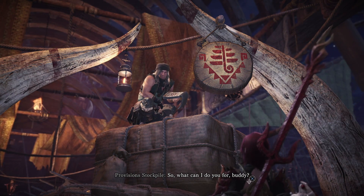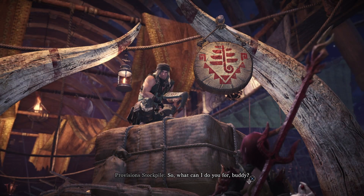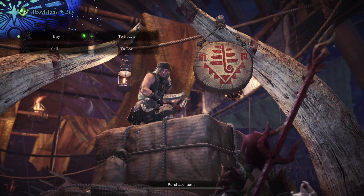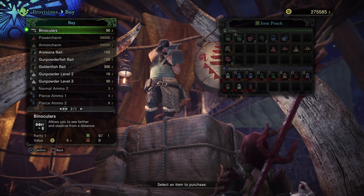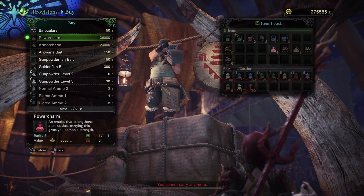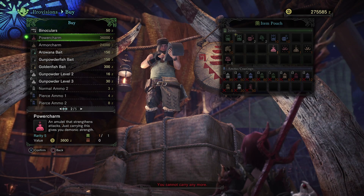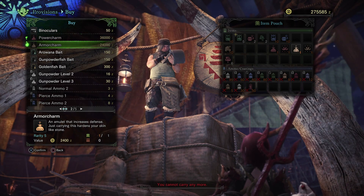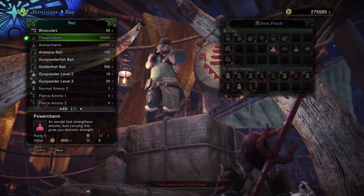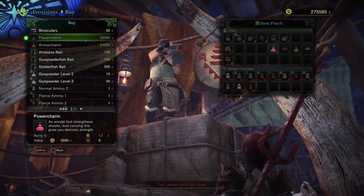Once you are swimming in Zeny, go ahead and buy the Power Charm and Armor Charm from the shop and put them in your item pouch. You'd be surprised how many people don't understand this item, but it is so good. They are very expensive, but if you buy these and put them in your item pouch that you take in with hunts, the Power Charm will raise your base attack power and the Armor Charm will raise your base defense. It'll surely help you out a lot down the line and you'll never take them out of your item pouch again.